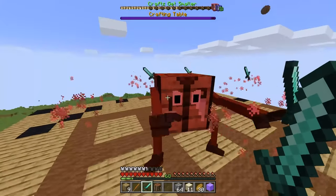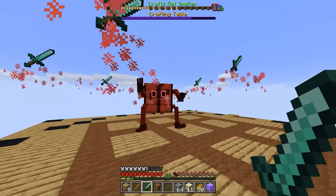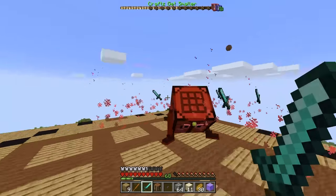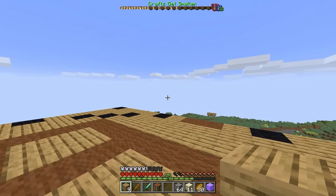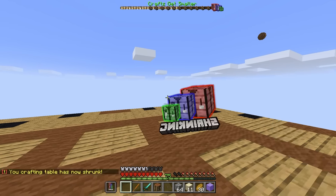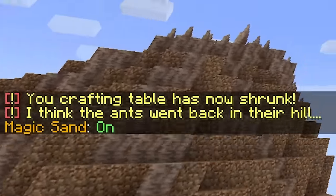Apparently that's a boss. What are you doing buddy? Please don't knock me off — I'm literally going to die. Call my swords, get them! Oh gosh, I got crafting table zombies! No — bad crafting table. Never trust making crafting tables inside of crafting tables. That was not worth it. On the bright side, we did get a potion of shrinking. Let's go ahead and drink that and get to the next tier. Your crafting table has now shrunk — the ants went back in their hill.